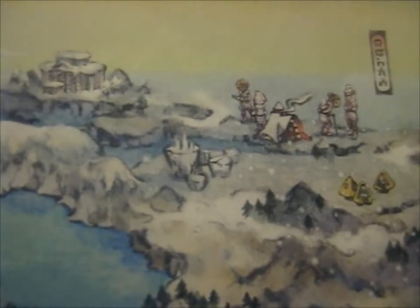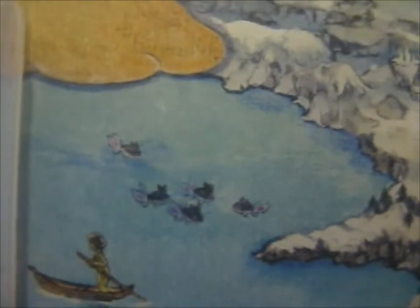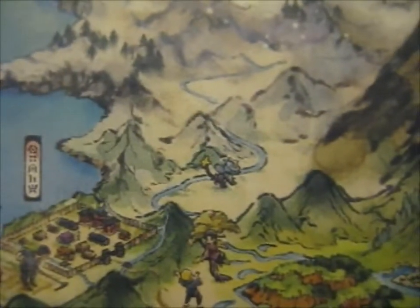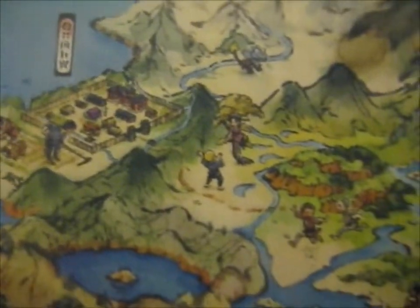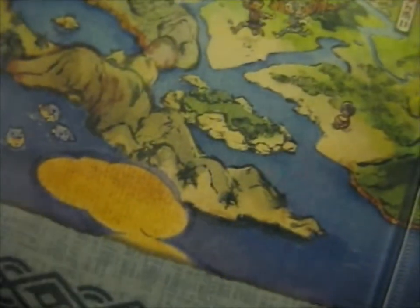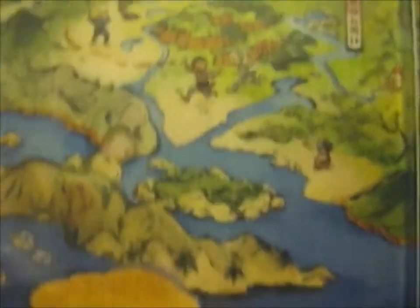Those aren't Pokemon, just iceberg bits. Those fishy things are the same as over there. Another Shinx. Another Shellos, but this one is pink and not the blue one over there - it's more of a Seel. I think that's everybody, maybe.